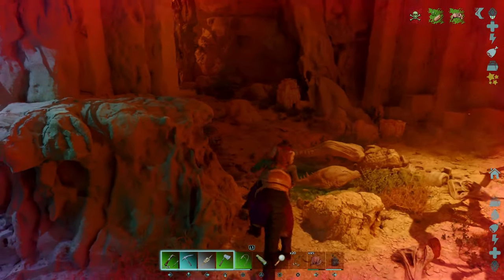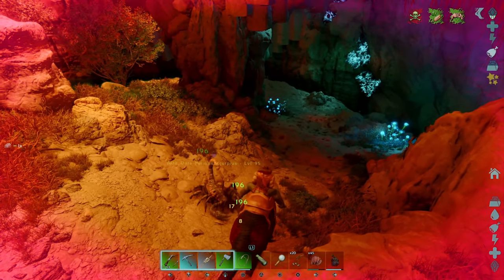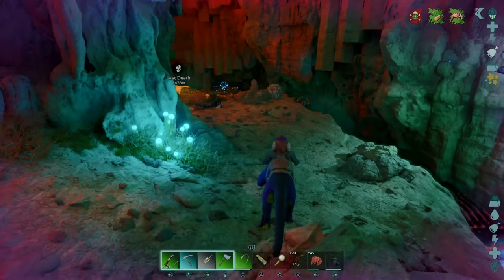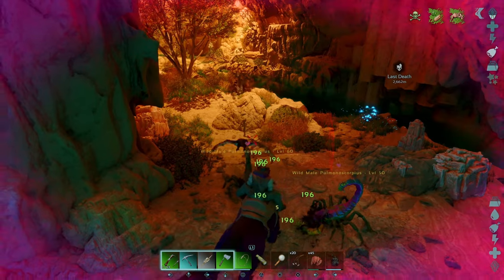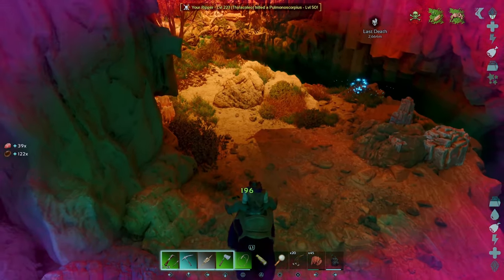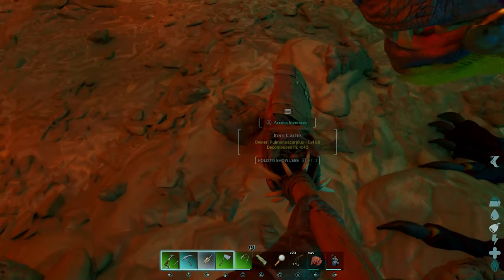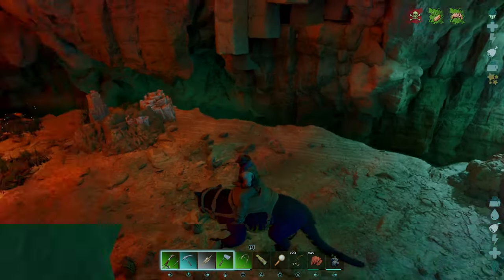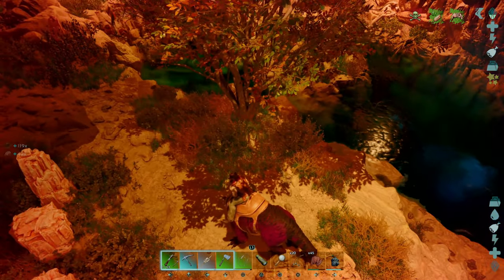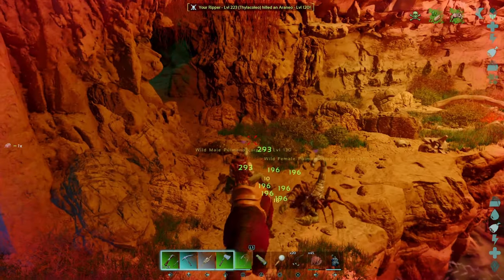Alright, so you can go right or left here — we're going to go right this time, I usually go left. I think both paths lead to the same spot anyway. If we take this water, I believe it goes all the way back to the front. Yeah, this is where we split off — it's just a different method to get to the same place.